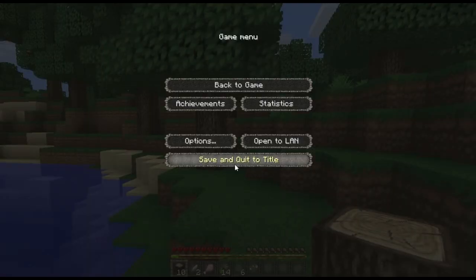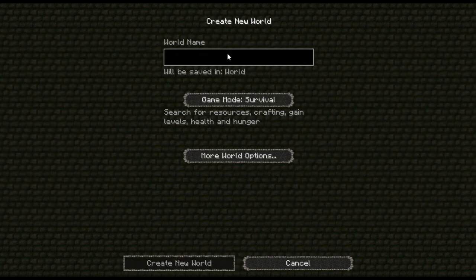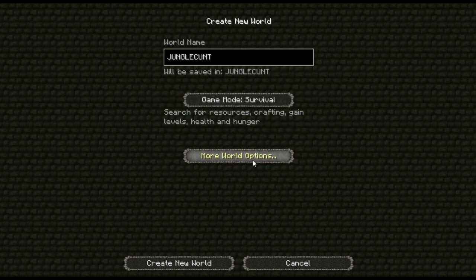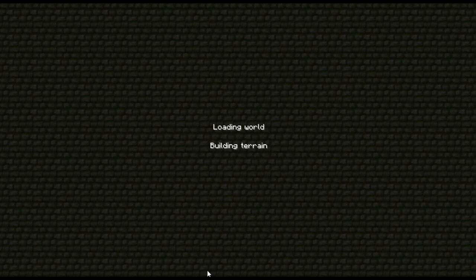Okay guys, I'm going to skip this part and go find a seed for some better worlds. I'll be right back. Okay, I am back — I found a seed for jungles and stuff. I like the idea of a jungle and the seed is called 'Jungle' — it's a weird seed name, but it's going to be great. So here we go into that seed. It's a weird name but okay.